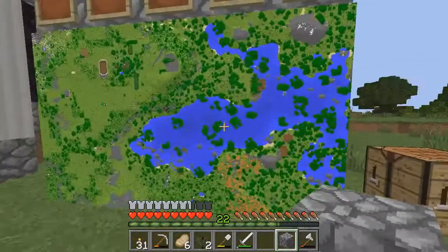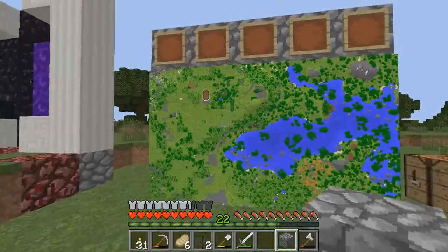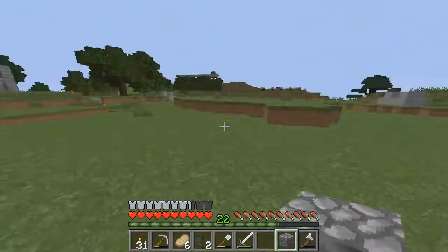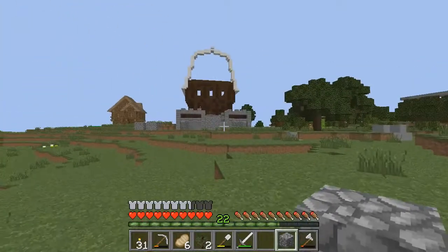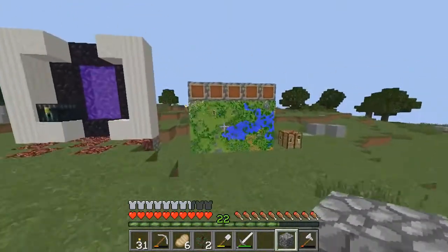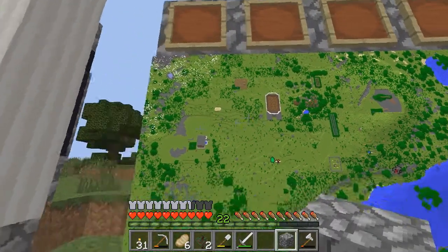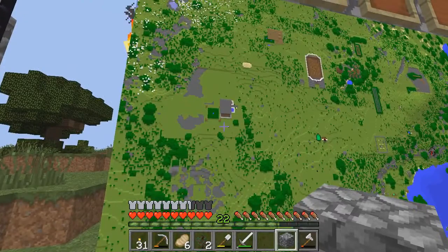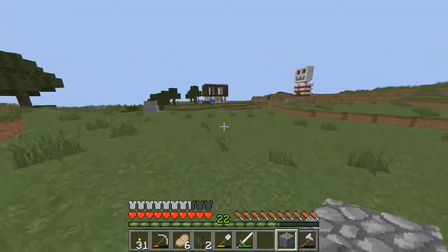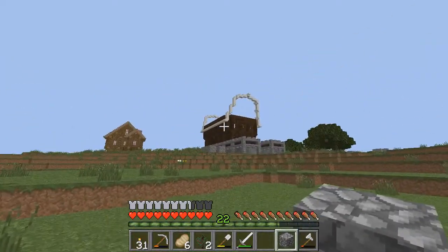We are going to be spending — check out the wall guys, the map wall is really coming along, this is sweet. We're gonna be spending the next few episodes working on our base. Look at Jippy Jeff on the map, it's freaking huge. That's what his base looks like. Our base is puny — it was a nice starter house for the first night but it's not gonna cut it.